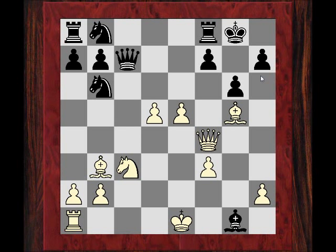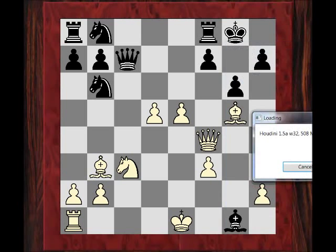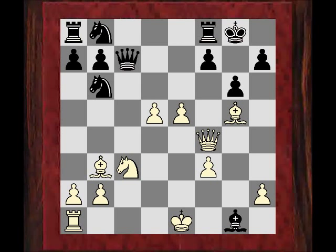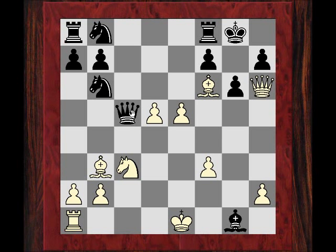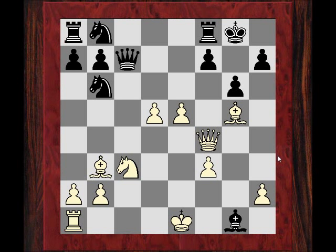So Bxg1. You might immediately think about a sane way to carry on the attack. Can you play, for example, Bf6 to try and get onto the dark squares? But with the white king in the center, black can now play Qc5. A move like Bf6 would fail because Qe3 check gets the queen off — so you can't do an easy queen invasion like that. Bf6 is ruled out.